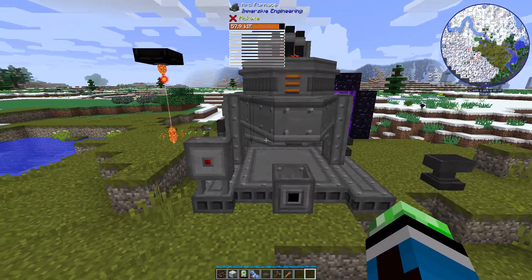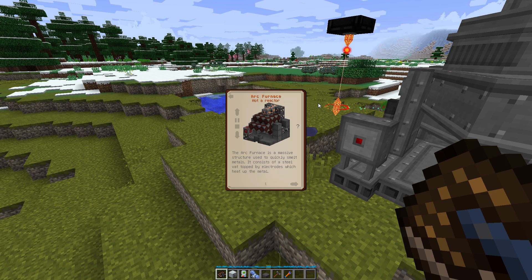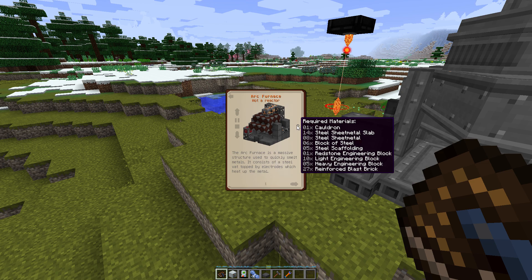So if you want to build the Arc Furnace, this is what the final product looks like. There is also a pastebin code on the subreddit r/9x9, so you can paste it in with Direwolf20's building gadgets mod. In total, you're going to need: a cauldron, 14 steel sheet metal slabs, 8 steel sheet metal, 6 blocks of steel, 5 steel scaffolding, a redstone engineering block, 10 light engineering blocks, 5 heavy engineering blocks, and 27 reinforced blast bricks. That's a lot of stuff, and I'm not going to go through all those recipes - you guys can look that up. Some of these recipes may be different depending on the pack you're playing, but in a kitchen sink pack they're pretty consistent.